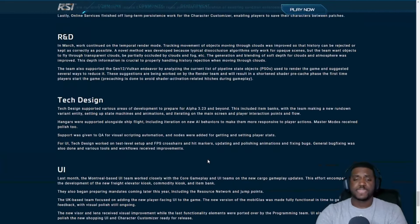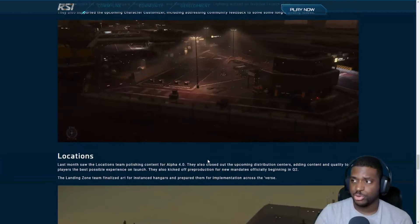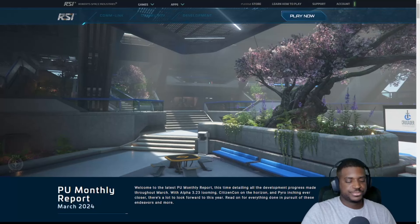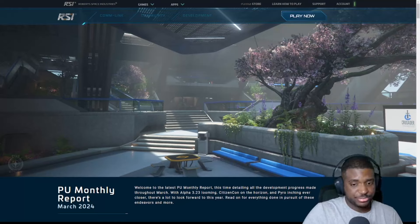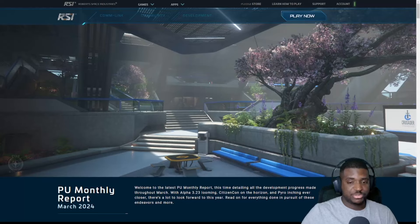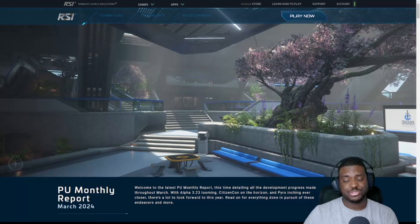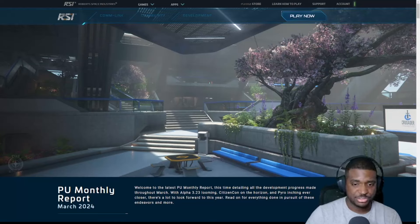That's it for the monthly report. The big takeaways are that the Zeus is closer than we thought. 3.23 is a very exciting patch with a lot coming, but I've said it before and I'll say it again — it needs a lot of time in the oven. I think CIG is being very ambitious with their plans for this year and they need to chill out a little bit.